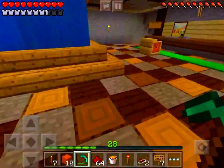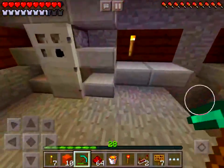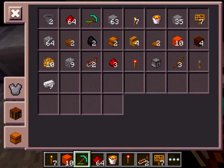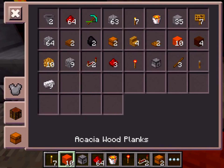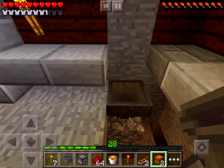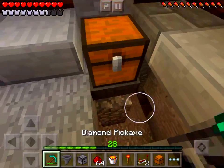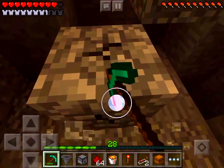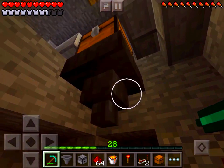If you guys have never seen what a bin is like, you basically put stuff in it and it gets put into lava. So it despawns — it just burns away, if you know what I mean. That is what I'm building right now.